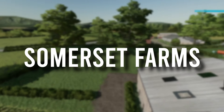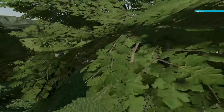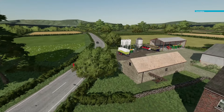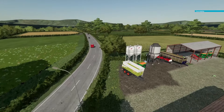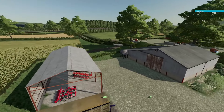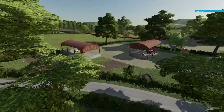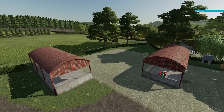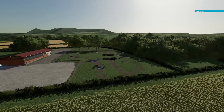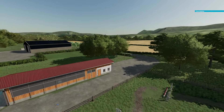The next map is called Somerset Farms. This map is based on various places across the UK — even though it has 'Somerset' in the name, it covers the whole of the UK. On this map you'll find over 50 mixed fields of grass and arable, all varying in size. There are five different animal yards with a mix of different animal types, all varying a little in size as well. With this being a British map, it has multiple features to reflect this, including British timber plates.